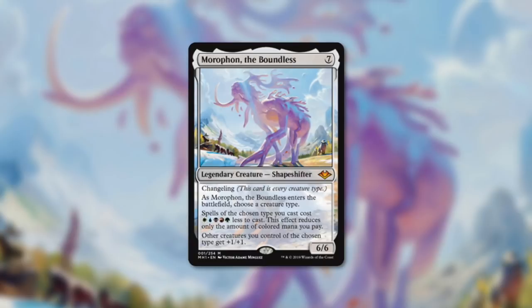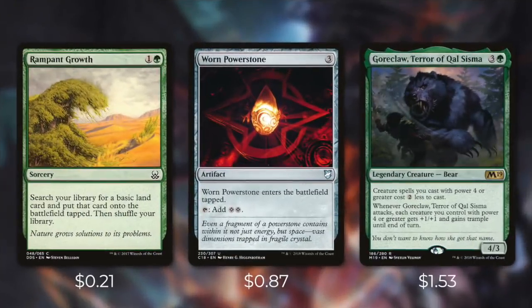The quicker we can get this commander out, the quicker we can reduce the cost of our dragons. So my first focus would be to ramp as quickly as possible. We have access to green so we can use some land-based ramp like Rampant Growth, and we'd also want some efficiently costed mana rocks like Worn Powerstone. We can even use some cost reduction effects like Goreclaw, whose ability makes creature spells with power 4 or greater cost 2 less to cast — reducing the cost of our commander and our dragons even further.